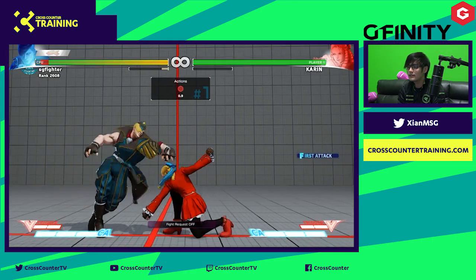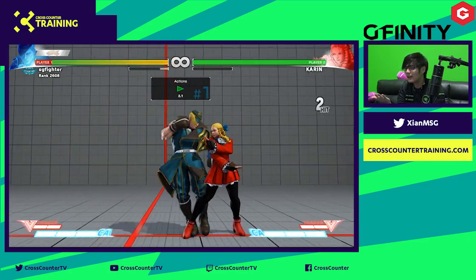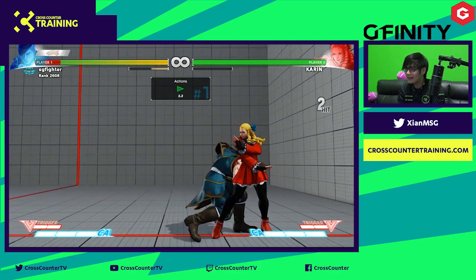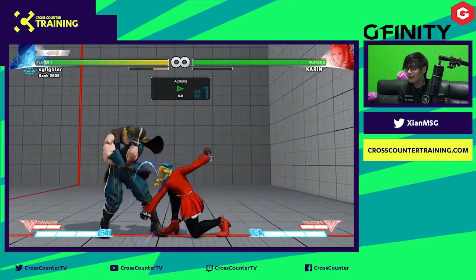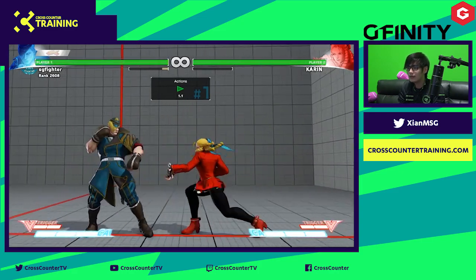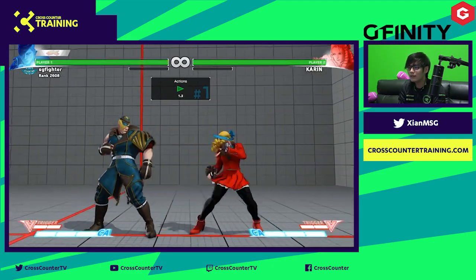Let me show you guys. Let's say you're facing a situation where you're fighting against a Karin — this is the most common situation. They are right in your face and they start pressing standing light kick, it's plus 2. They go for a medium. There's no way you can get out of the string — pressing any button doesn't get you out. But backdashing — look at this backdash. If you block the attack and backdash, a normal character will always get hit airborne. But for characters like Ed and Kolin, they can avoid it completely. Look at this — Karin is just right in my face, and I can avoid it completely by backdashing.